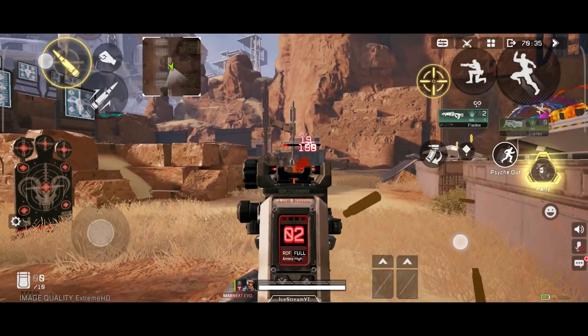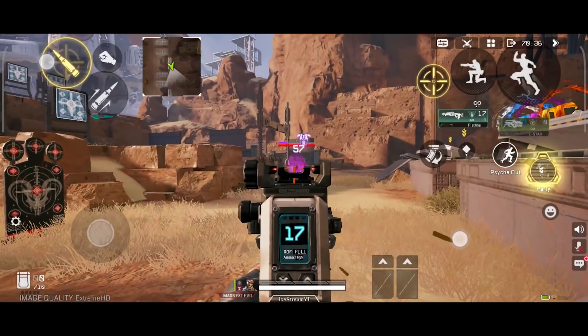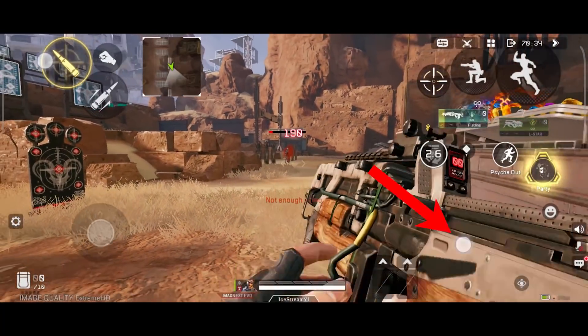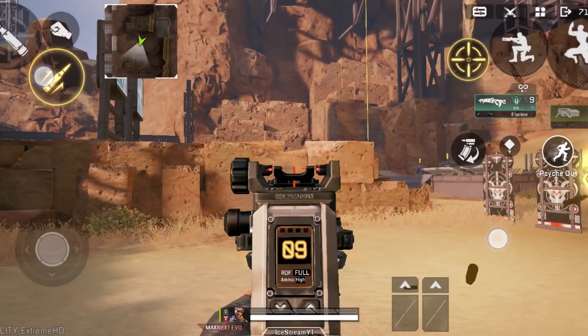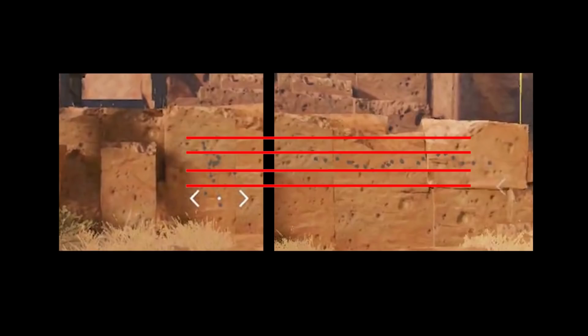Are you ready? So the first obvious thing to control recoil is to go against it, right? As the Flatline's recoil goes up, you pull your right finger down to counter it. But with this technique I'm about to show you, you barely need to pull your right finger down. All you've got to do is, as you're shooting, turn right or left — just straight dead horizontal. And as you can see, there is much less vertical recoil when you do it this way.